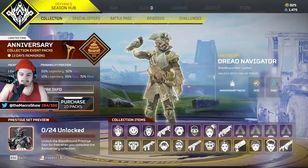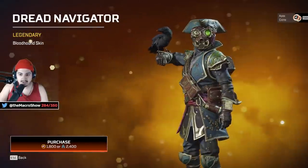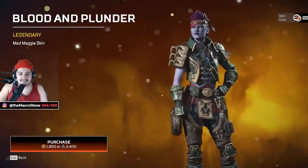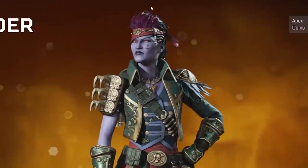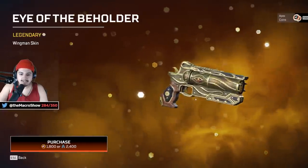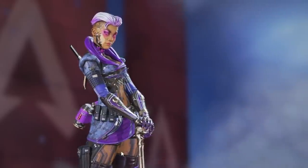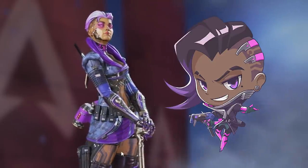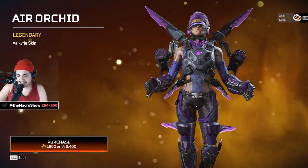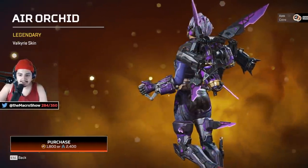First you got Bloodhound as the dread navigator — blood and plunder. Look at this Mad Maggie skin, cool one. I like that her hair is a slightly different color. She looks cool. Then the Eye of the Beholder — this is the Loba skin that always looked like Sombra from Overwatch to me. Valk looks even cooler like this — and they're all matching Sombra here.